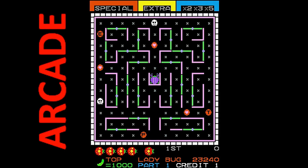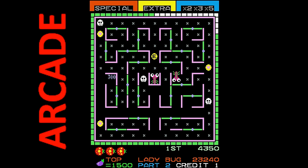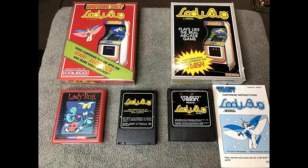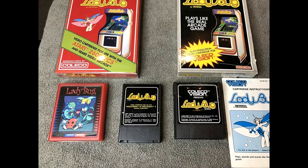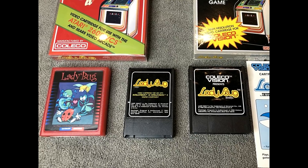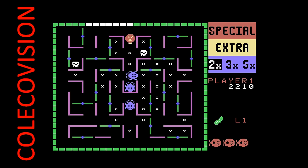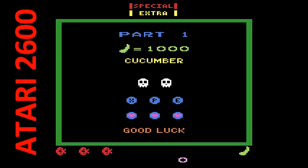Ladybug was one of the better clones in the 80s, and it has you gobbling up various things, including letters and hearts for bonuses, avoiding poison. Also, you are maneuvering gates around to avoid enemies. It was a really cool strategy that made this one a lot of fun to play. Now, this was a great game, and many of you probably played this on the ColecoVision. The ColecoVision version is pretty close to the arcade with small sacrifices made. It actually sold many consoles because of this great offering.